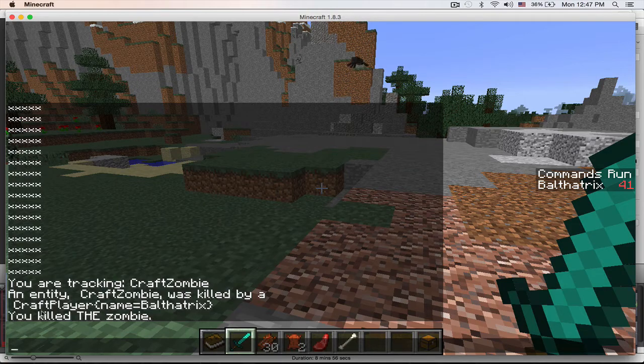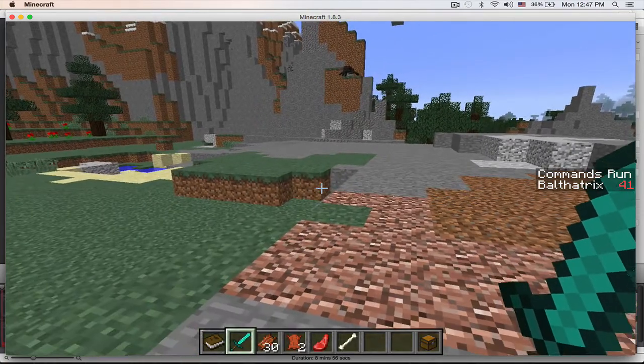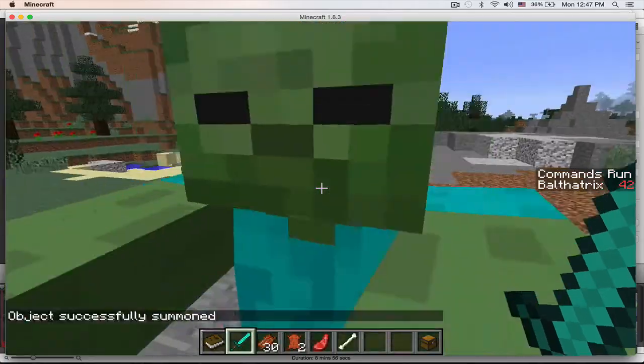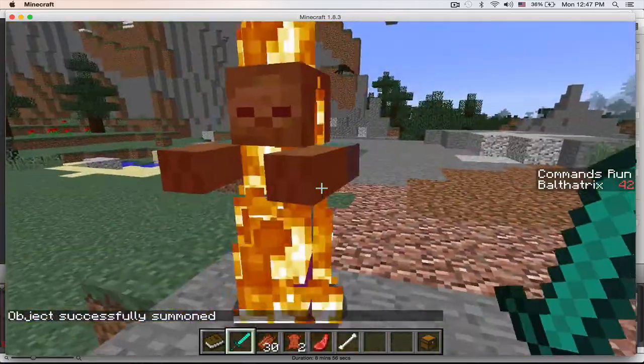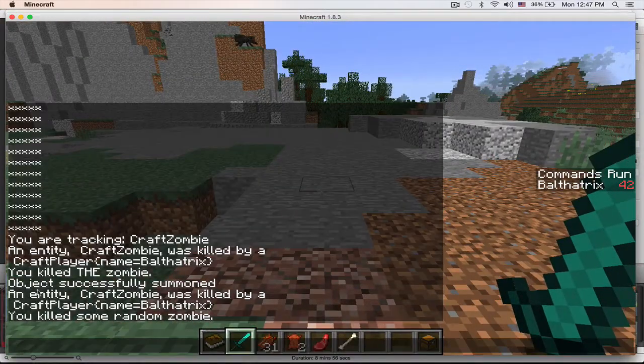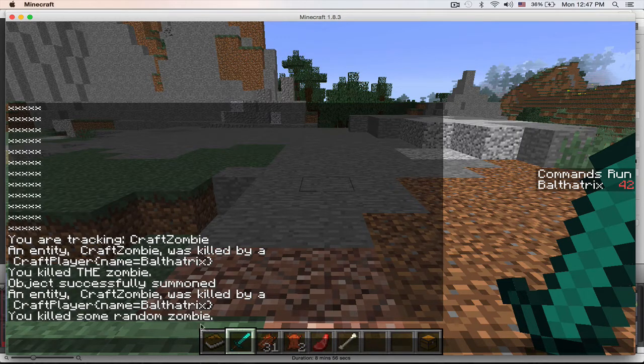The test was successful as far as that goes. Now let's see if I just summon some random zombie and just make sure that it tracks this as well, but it should track it differently. Now it says an entity CraftZombie was killed by a CraftPlayer Balthatrix — so this is still the same — but instead of saying 'you killed the zombie,' notice it says 'you killed some random zombie.' So that part of the test is successful.